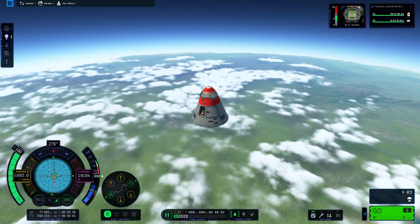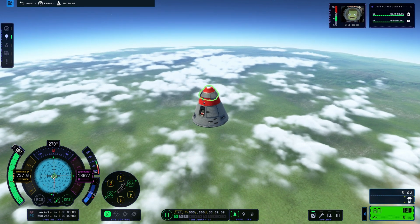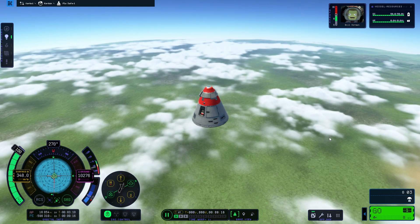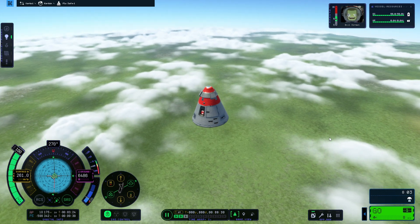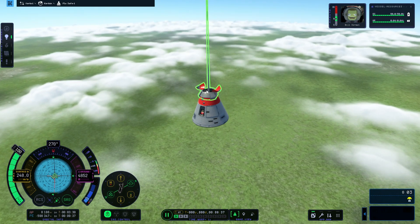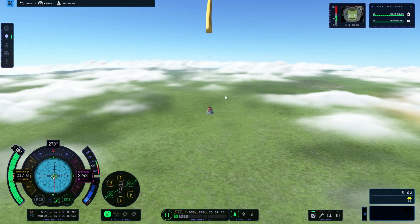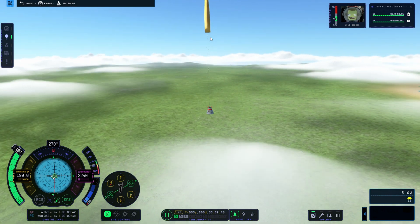Once we get low enough — I'm thinking around 5,000 meters — I'm going to press space again to trigger the final stage, which is the parachute, landing us safely back on Kerbin. Bill is plummeting down. When we are at 5 kilometers, we press the stage again which opens up this lovely hatch — a new thing in KSP 2 — and it will trigger the opening and pre-deployment of the parachute. At a lower level, around 2,000 or maybe 1,000 meters, the parachute will fully deploy.